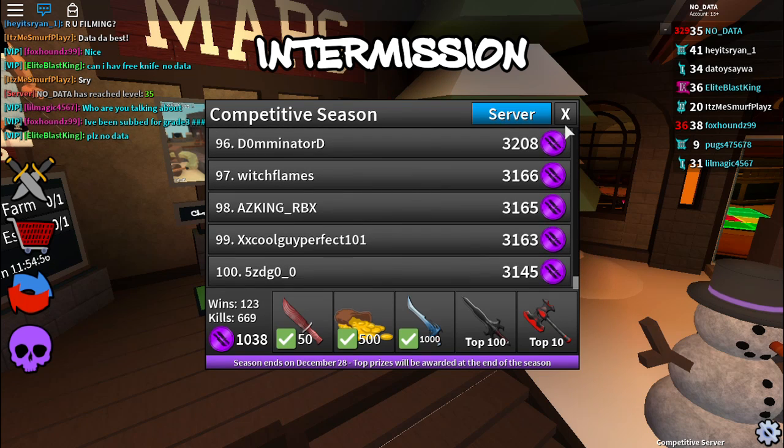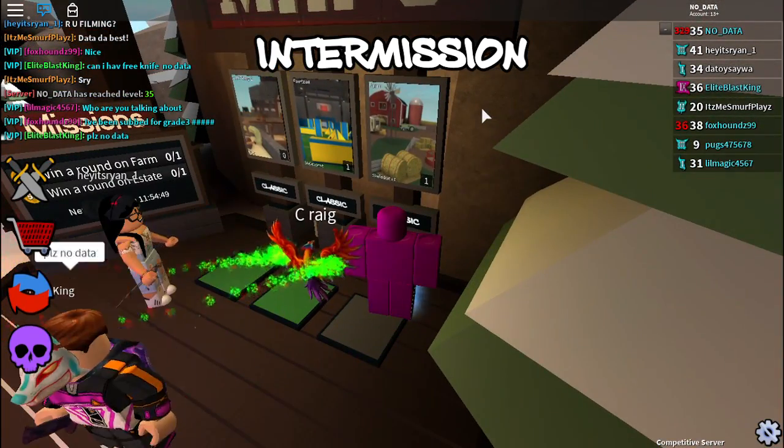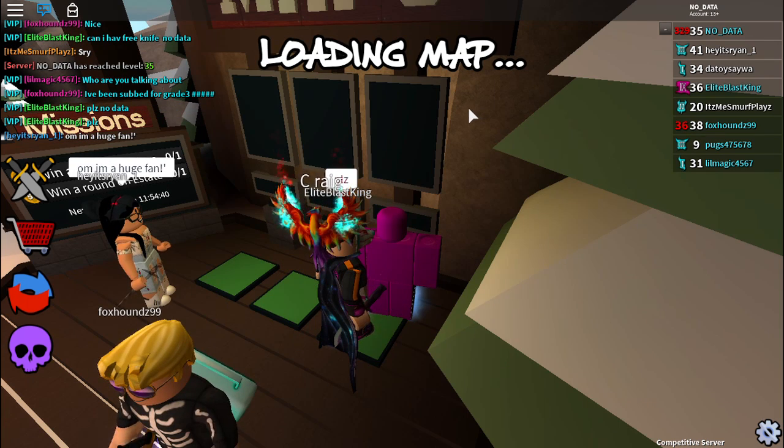So to recap: step one is to subscribe and click the bell next to the subscribe button. Step two is to leave a like on this video. And step three is to comment down below your Roblox username. Super easy. Once you do those steps, you can enter the giveaway for this free Ultraviolet.